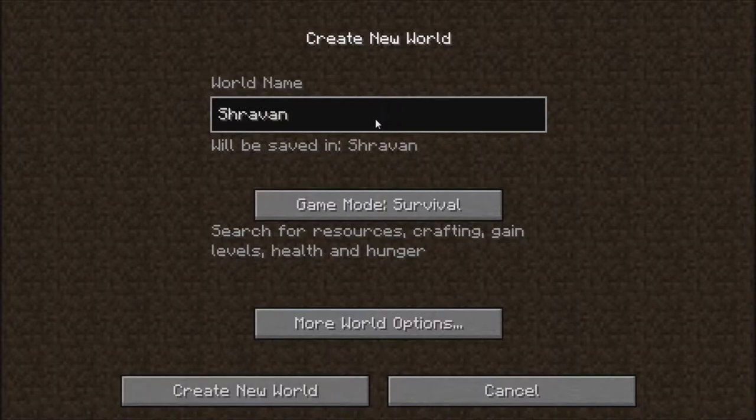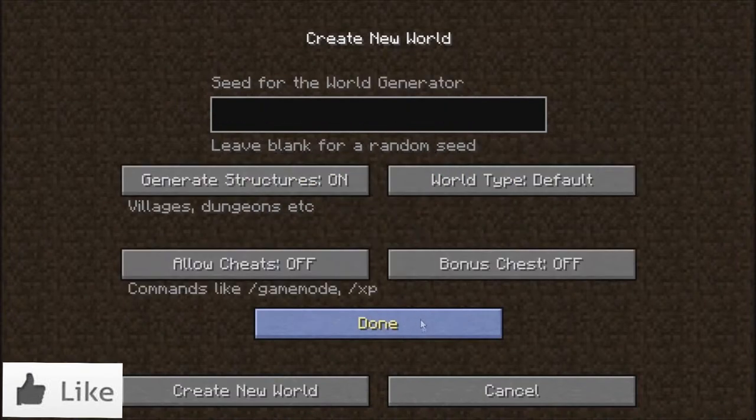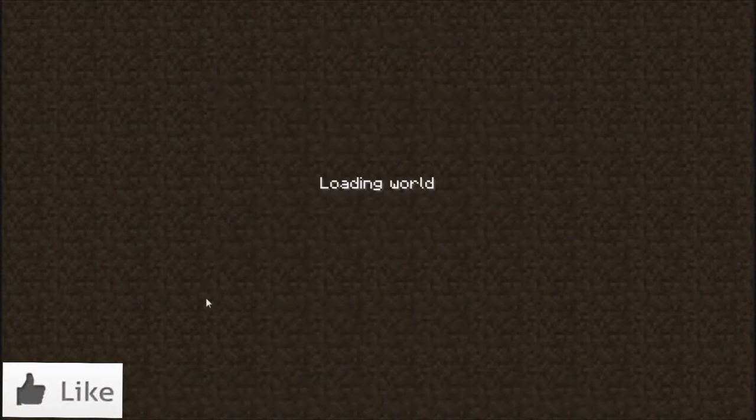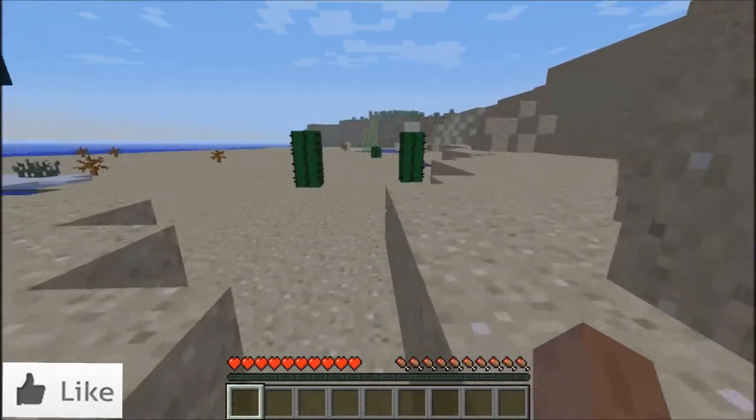Let's name the world 'Let's Adventure'. I'm gonna leave the game mode to survival, I'm gonna allow cheats on for some reasons like I can change the weather. Let's go ahead and create the world. I'm gonna upload videos daily - if you show support it'll be easier for me to upload.